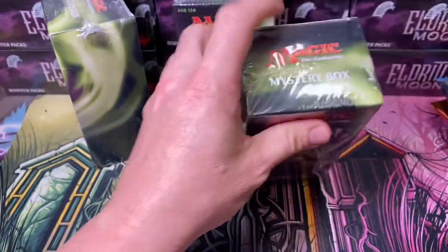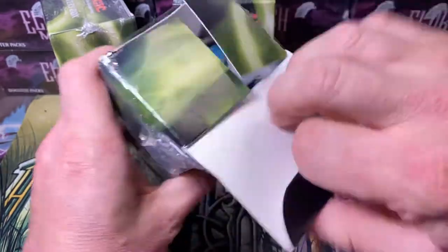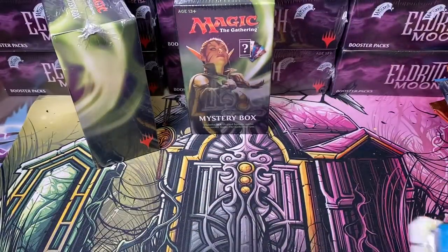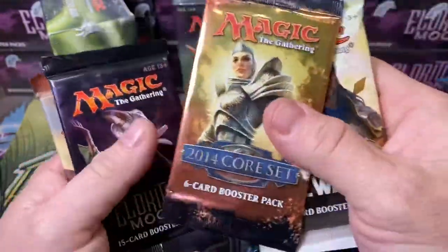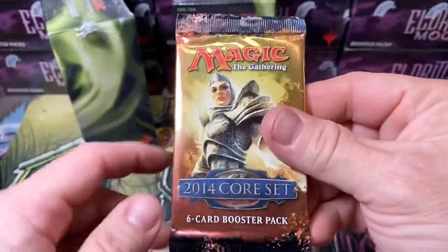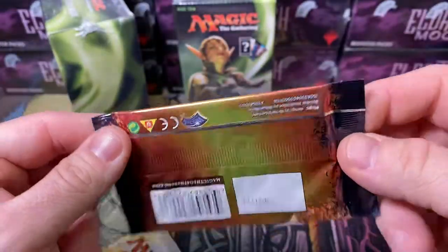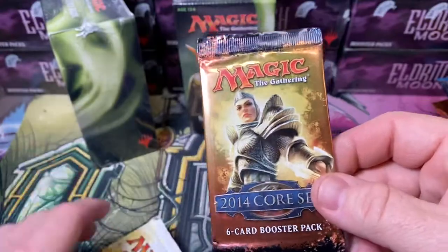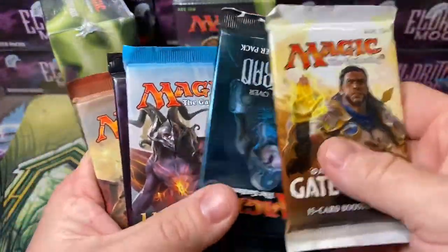I'm going to speed through these last three so I don't have to torture you guys too much longer, and we can see what these packs hold. This one has a janky little 2014 Core Set six-card booster. This is the kind of crap that you'd find at like the dollar store. That's kind of a rip off.